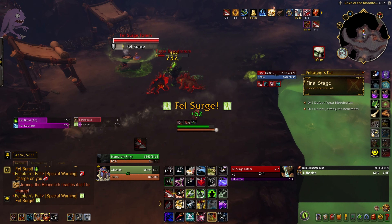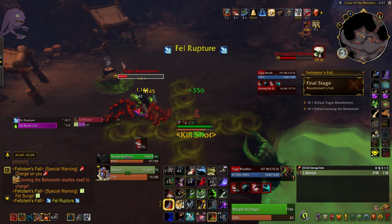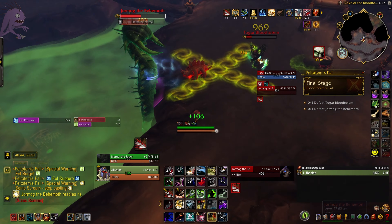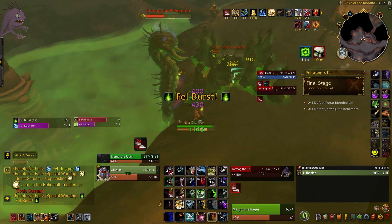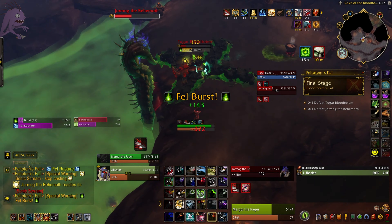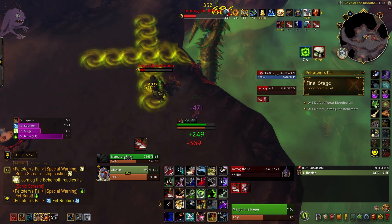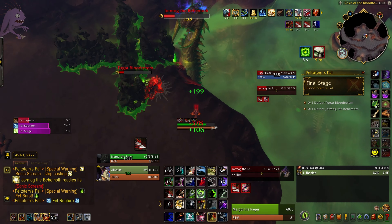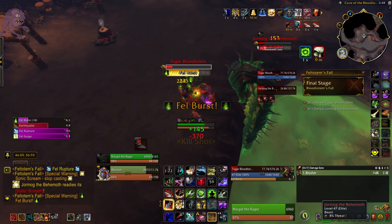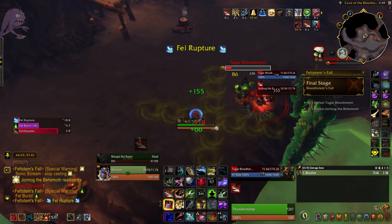We now focus back onto Jormug. Since he has a lot more health we're going to mostly focus on him, playing that balancing game and keeping their health as close together as we can. Once their health bars are relatively close we can cleave more, but while Jormug's up mostly focus on him. If Tugar's health is low when Jormug's underground, we're just pulling back and hanging out.